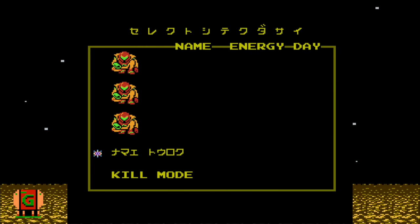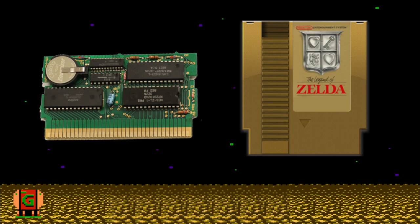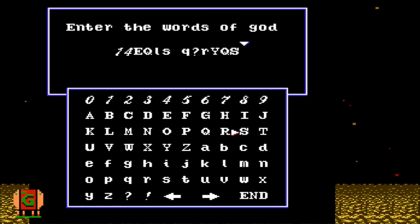All three games in Japan had save features, but only Zelda came to the west with this intact. Metroid and Kid Icarus came with a password function. If you were born in an era of hard drives and cloud syncing, it might be hard to wrap your head around that games on carts used actual batteries to save the game. They were expensive, and so to cut costs, some carts used a password system.